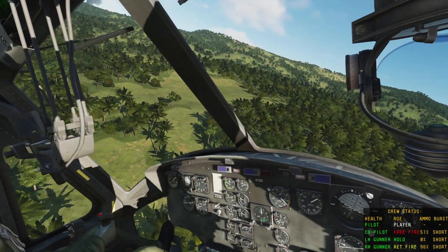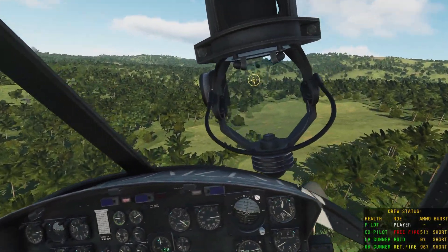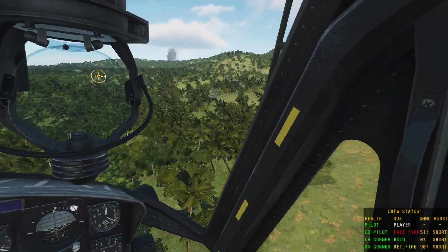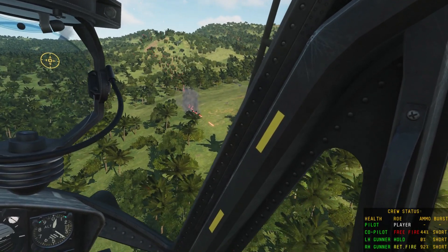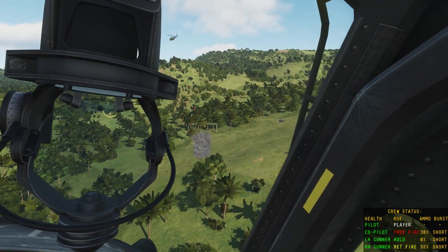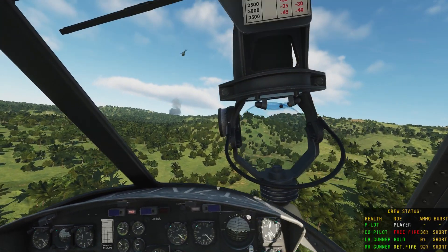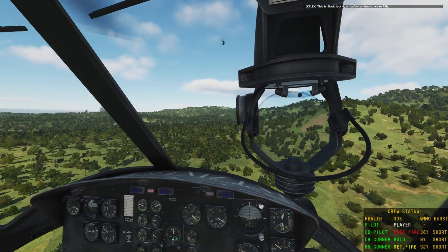The left-hand gunner is out of ammo — not good. We don't have enough altitude. Blackjack-6 is taking off. This is Blackjack-6 — all safely on board, we're RTB.